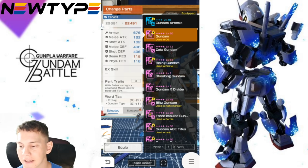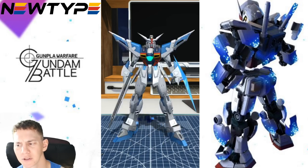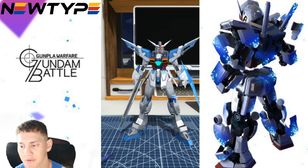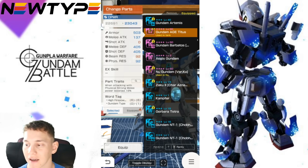You could easily go with the Gundam body — it's going to have the Pro tag so you won't lose that. Its trait is: with Saber category equipped, melee power boosted 18%. Note that a saber is something with the beam saber icon, not a blade. If you did want to keep your blade, go ahead and equip the X Divider — the design changes a little but if you want an increase on strong damage output, you've got it right there. Another option is: when attacking with physical strong melee, power boosted 18%.